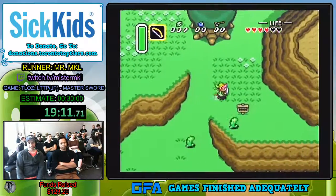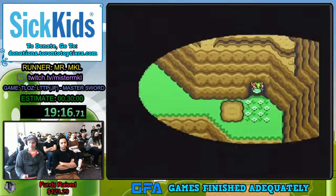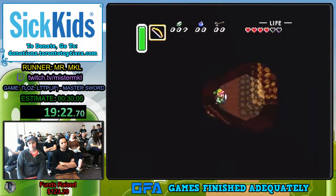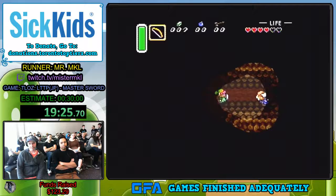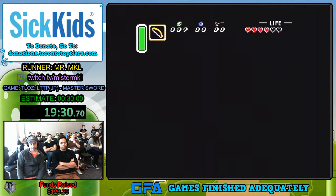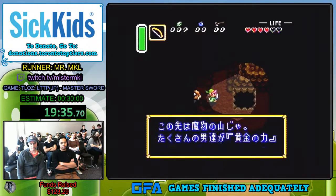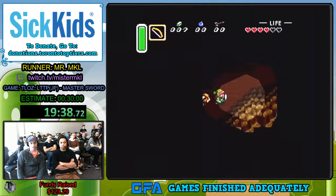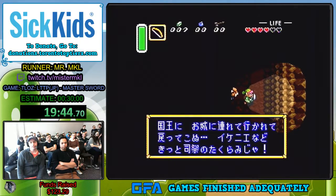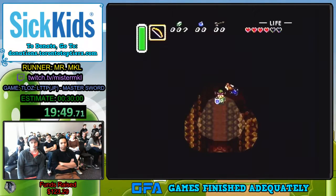We're off to Death Mountain, a place that has earned its name. We're going to go meet an old man — he's going to tell us some stories and give us a mirror for some reason. But the mirror is really important — it gets you out of dungeons by just activating the mirror. You'll see that in the upcoming dungeon, Tower of Hera. You get it no matter what just by virtue of going up Death Mountain. You use it to get to the last dungeon as well as in it a couple times just to warp back to the beginning.